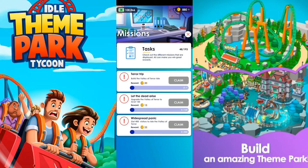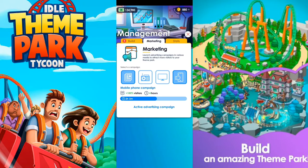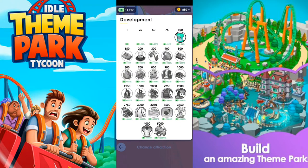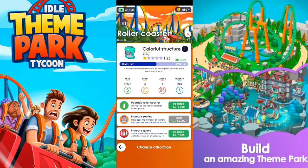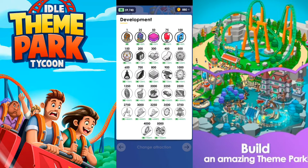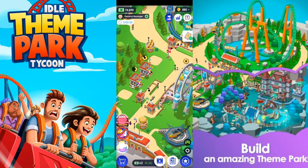Let me build the roller coaster. As you can see, you have ratings for each ride, up to a maximum of five stars. You have the information over here and it shows you what kind of bonuses you have on different levels, what kind of image the roller coaster has, and the different pieces that you unlock. The profits will definitely get increased as long as you upgrade the ferris wheel or whatever you want to upgrade.